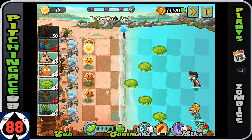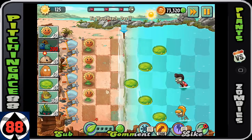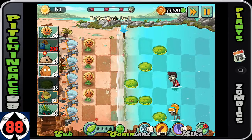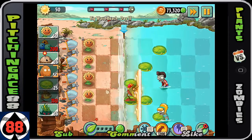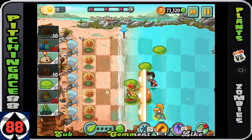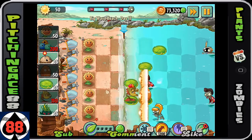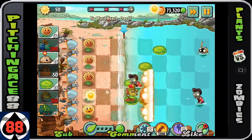You only have the bowling balls as an offensive plant in the first five that they send you, so that's already a detriment right there. You basically have to choose a plant that will do actual damage. I did the Snapdragon just because he handles three different rows and it's really kind of the best option that you can get.